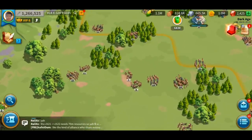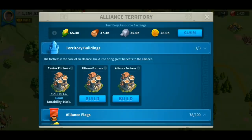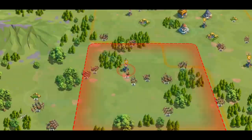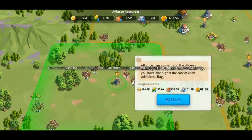Now we're going to talk about how to build your flags. You're going to have to build your center fortress first, and once that is established you can start building flags. Go to your territory, then click alliance flags and start building. For you to build your flags, you need to connect them into your alliance territory borders. Once it turns green, you can start building your flags there.